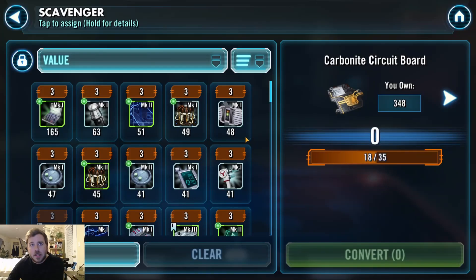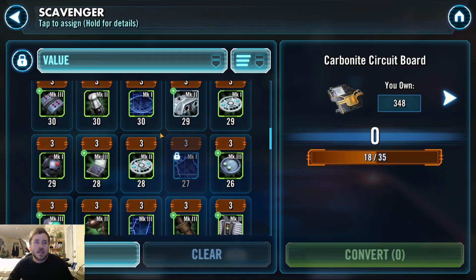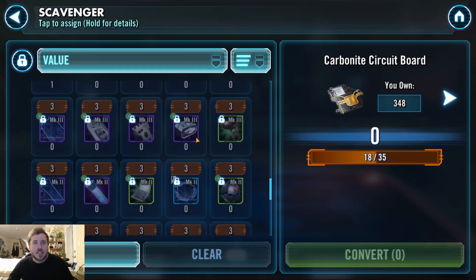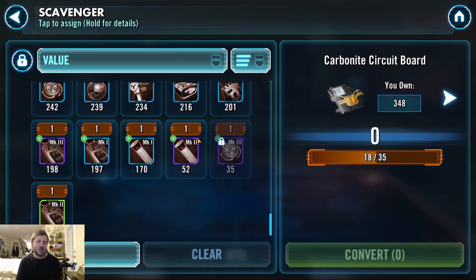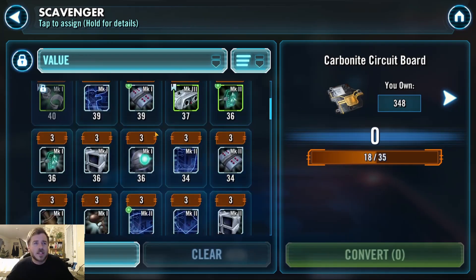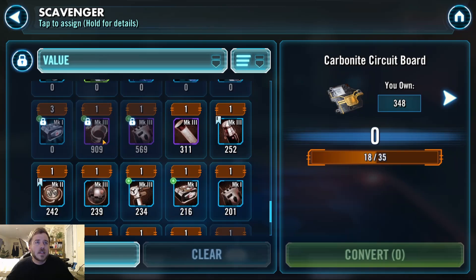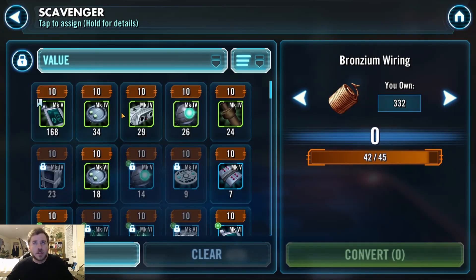I want to do a quick pop-in on the scavenger to see the state of my gear, at least for relics. I am low on Carbonite Circuit Boards — I'm farming that node right now so it is coming up a little bit, but I'm still struggling. I try to use these down to around 30 in case I need some new gear. I actually ran out of some lower gear when boosting up my Dr. Aphra characters and had to farm that. I'm low on Stankoffs too — only enough for one.